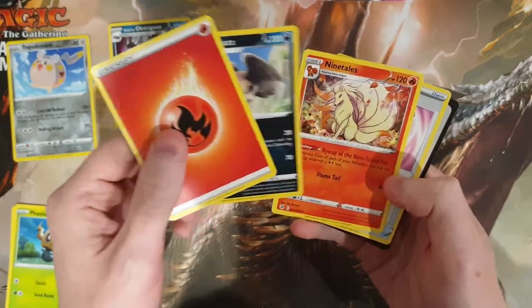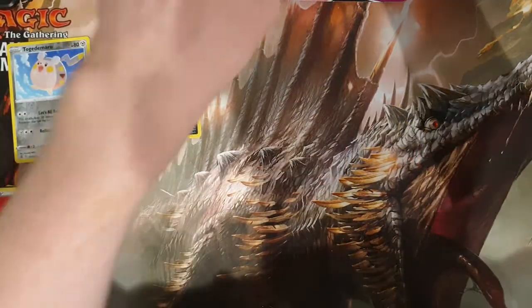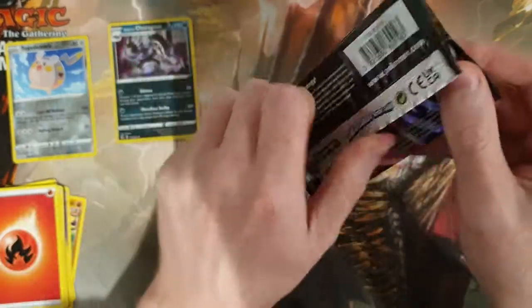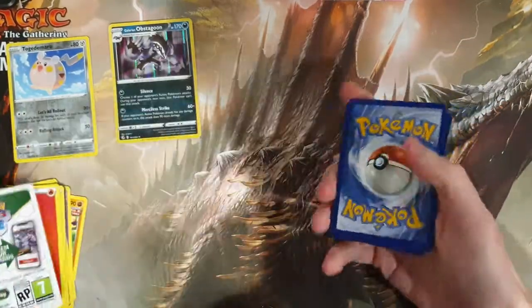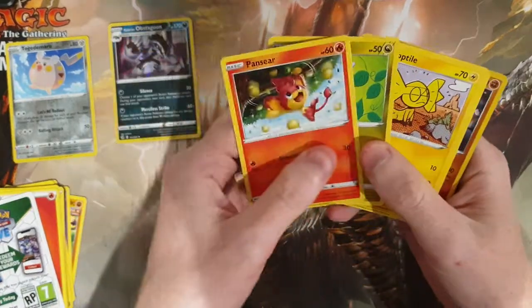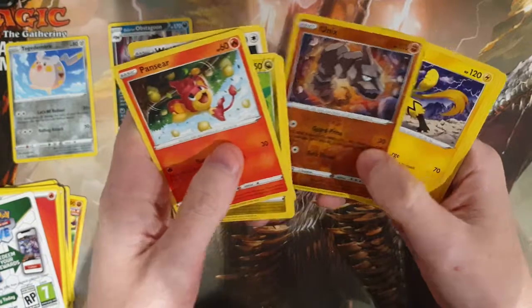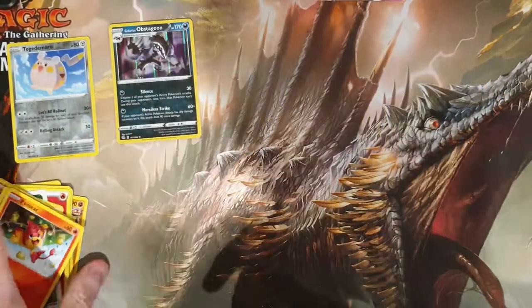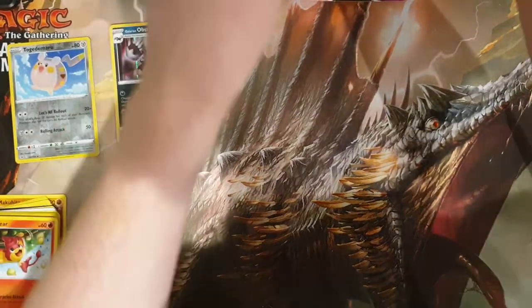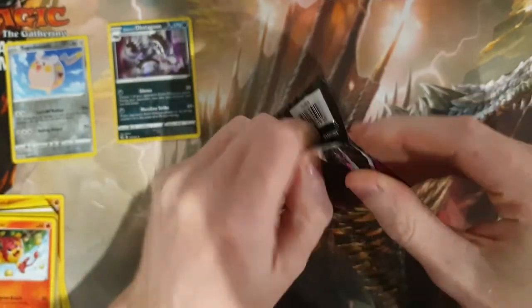We have a beautiful Ninetales — the art on that Ninetales is stunning. Onto pack number two. We'd love to get some secrets, some rainbow rares, anything like that. We've got a Zoroark there. As I said, this is the channel's first full booster box for Pokémon, so if you guys enjoy this video please don't forget to like, subscribe and leave a comment.